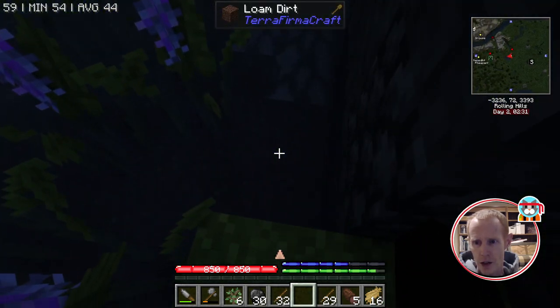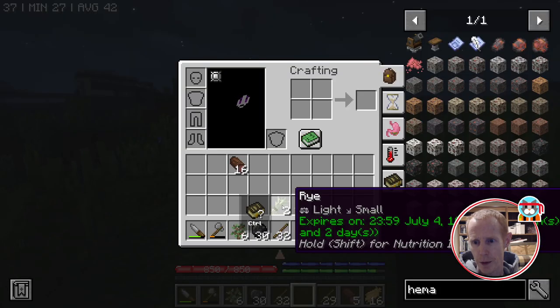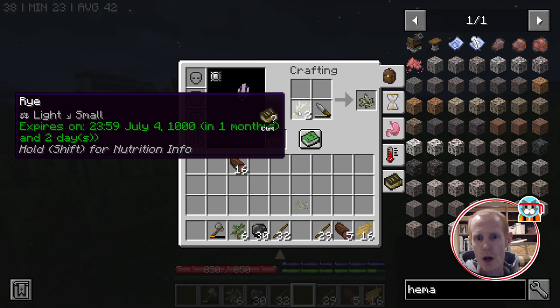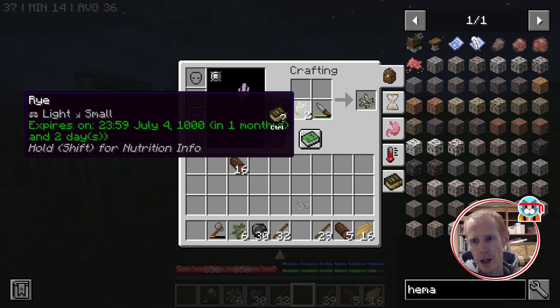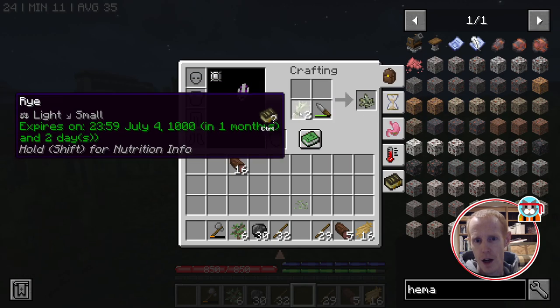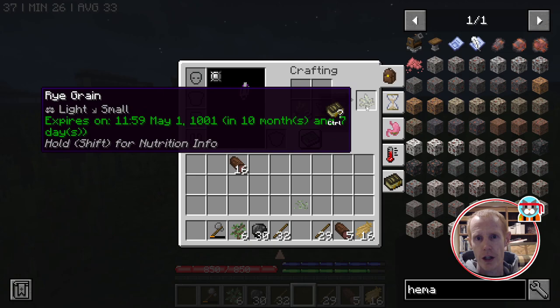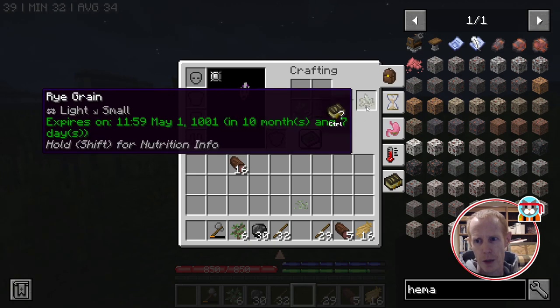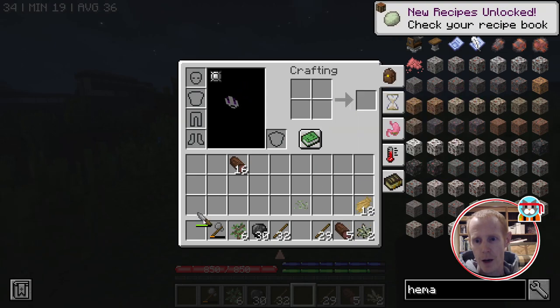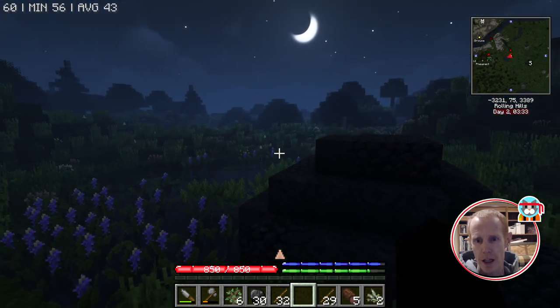We need to refill our water. Now that we have a little bit of grain, note that it says it expires in one month and two days. But if you put it in your crafting grid with a knife, it changes it into the processed grain version, which lasts a lot longer. You also need it in this form if you want to lure or breed animals — but that's mid-game stuff anyway.